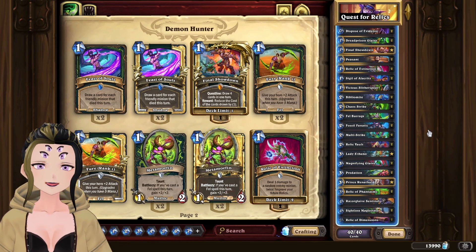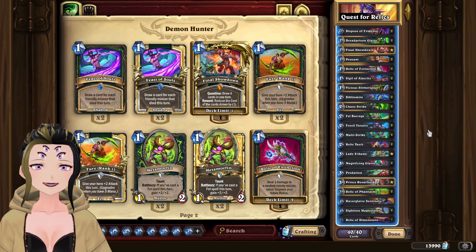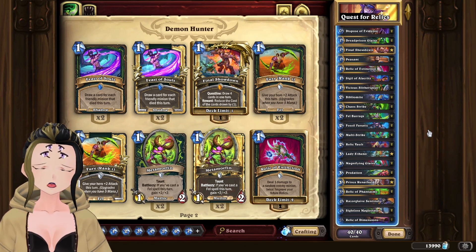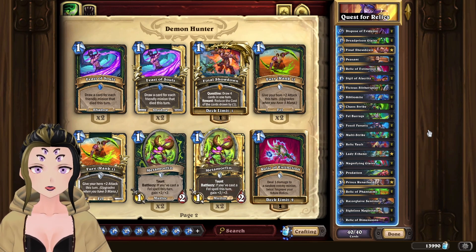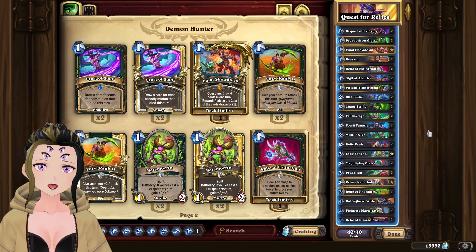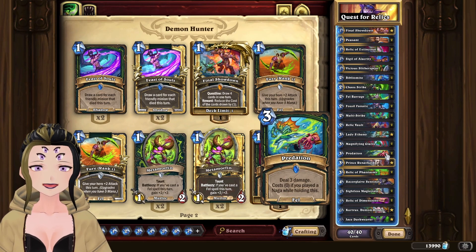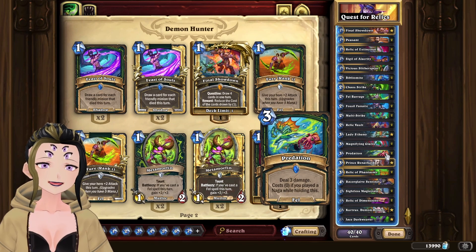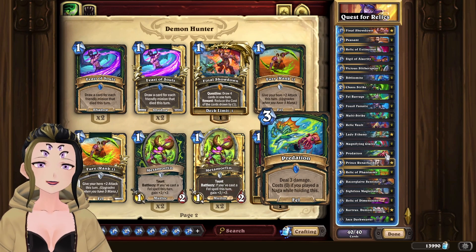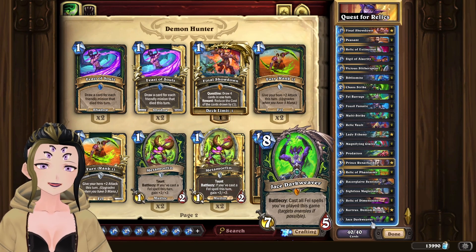Across the 20-ish games that I played with this deck, I had around a 47% win rate, which wasn't actually that bad. However, this deck is a little bit inconsistent. Even though I am running a bunch of draw power, it does heavily rely on those cards to actually be able to complete your questline. Because there are a large number of those cards nowadays, you can actually complete it quite easily and then just finish off your opponent with a Jace Darkweaver, as you have a bunch of Fel spells within your deck.